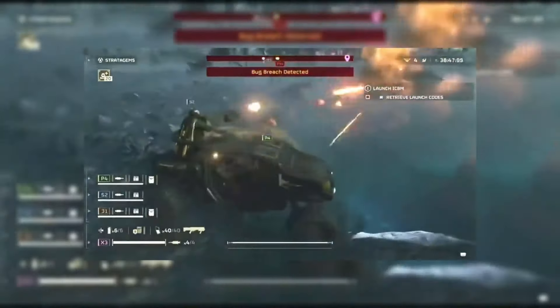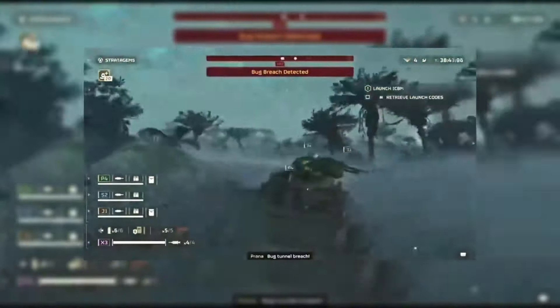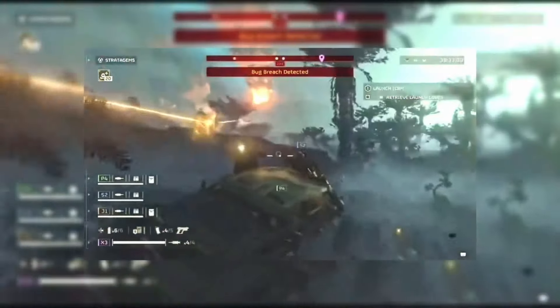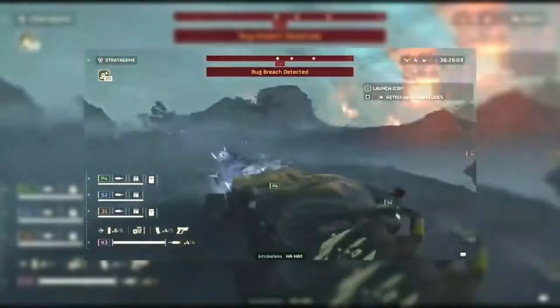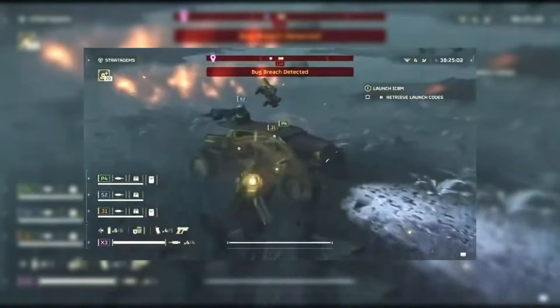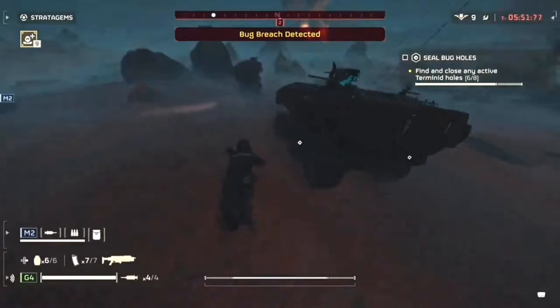Moving on to another leaked vehicle, this one here will be good for very fast transportation. This one looks like a dune buggy with a turret propped onto the back of it, so you can use this with you and your teammates to get around the planet in a very fast and efficient way. This could come in handy for farming samples — you can just literally drive around the entire planet, look for samples, get back on, and then just drive away.